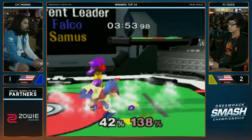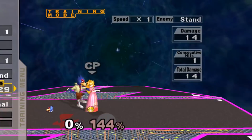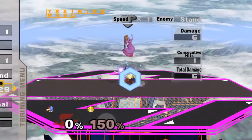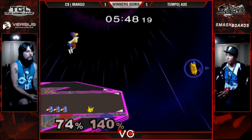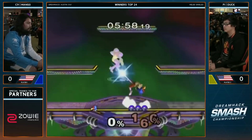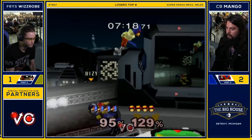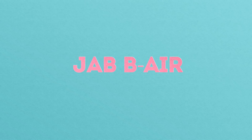One huge strength of Up Smash is that it can be used out of shield. While Falco has other great options out of shield like Shine, Shine doesn't work well against floaties at high percents. And Up Smash out of shield is actually faster than back air out of shield, which is another good kill option. Up Smash also combos out of laser and jab, making it a reasonable move to land in neutral. Against fast fallers, Up Smash can set up for quick kills and edge guard situations, making it versatile across many matchups. It's an option I think many players forget about and give up easy kills in the process.